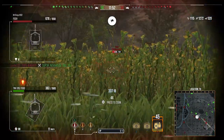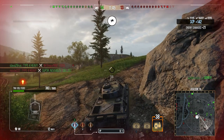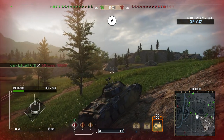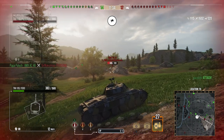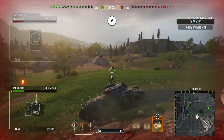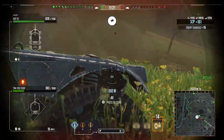The gun actually has really nice pen for the tier — 224 pen on the standard AP and 252 on the APCR, which is really nice. That means you'll be able to pen pretty much everything you'll ever face. On the single shot you have 0.35 accuracy, which is pretty decent and usable. On the autoloader it's 0.4 accuracy and it is a lot more derpy, but I just prefer the double shot.